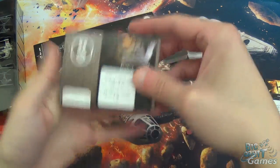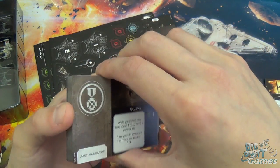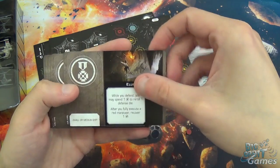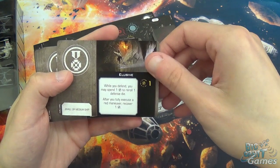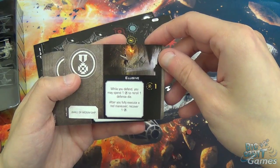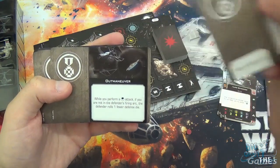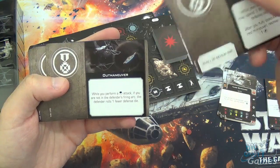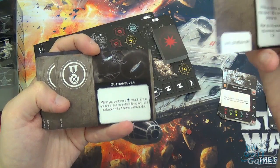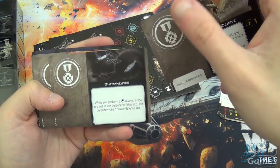Then you've got upgrade cards, which are now giant compared to what they used to be — so if you've got an abundance of small sleeves, you probably don't need them anymore. You've got Elusive, a small/medium ship upgrade: while you defend, you may spend a charge counter to reroll one defense die; after you fully execute a red maneuver, recover a charge counter. Outmaneuver: when you perform a primary arc attack, if you're not in the defender's firing arc, the defender rolls one fewer defense die — very nice for nippy ships that can bump out of arc a lot, like Star Vipers.